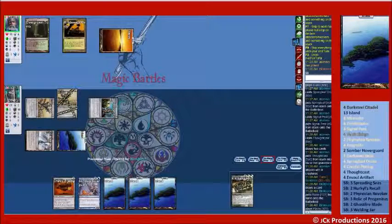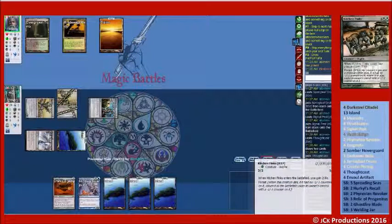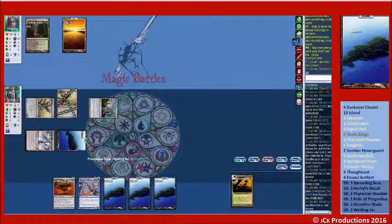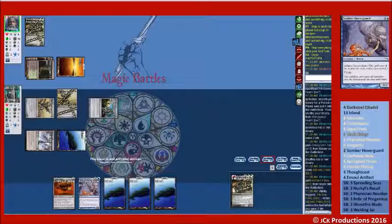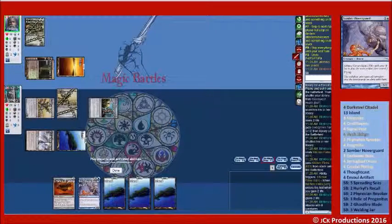Kitchen Finks — I like that art. Yeah, fetch first, right? Sure. So next turn we'll get down our Somber Hovergard and equip up one of our Signal Pests. Pass.